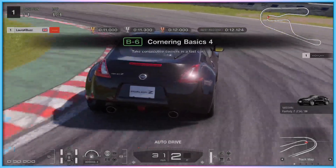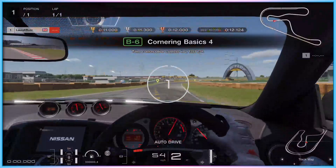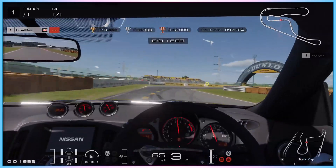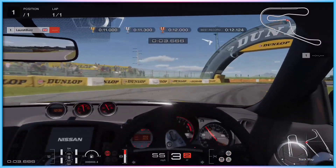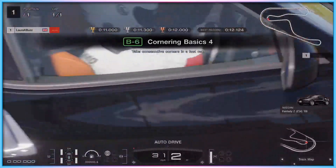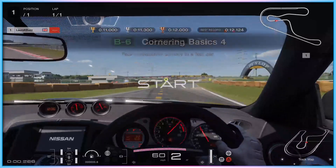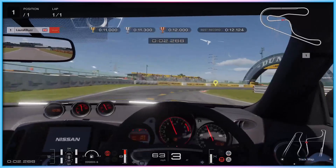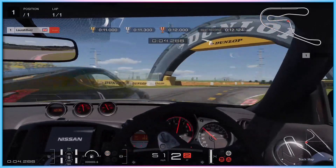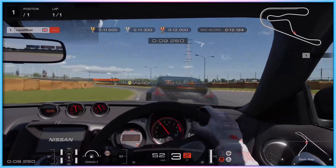In-game driving license tutorials, while not mandatory, have content locked behind them such as unlocking new cars, and the problem with those is that they do not scale in difficulty, and they turn off all of your accessibility support features without warning. I get that these are designed to teach you how to use features such as the brakes, but accessibility support options should never be turned off without warning in a way that blocks access to some in-game content.